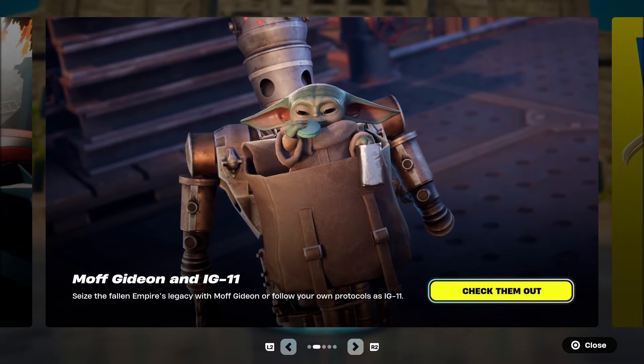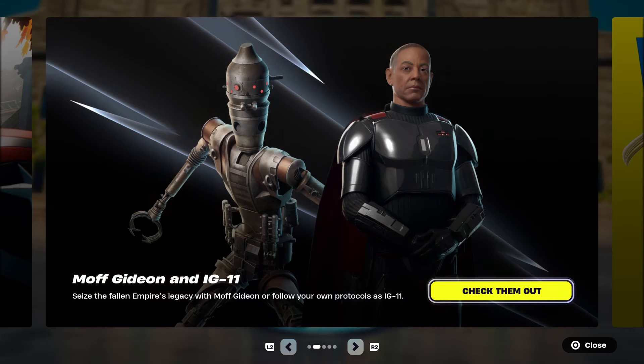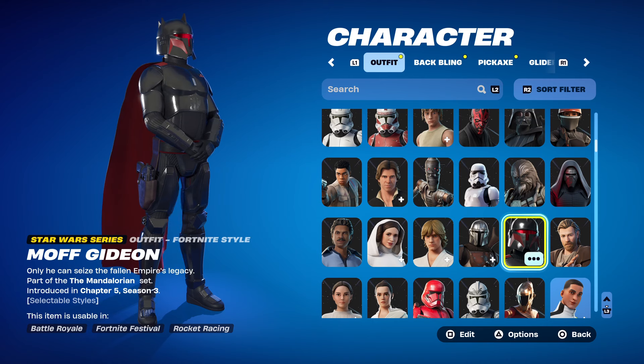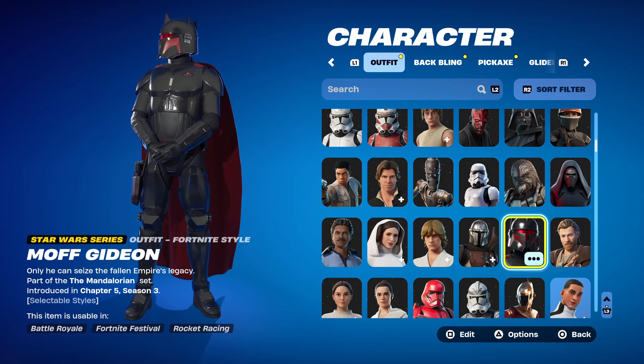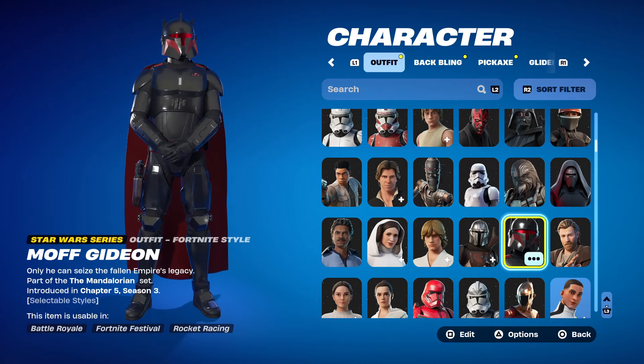One thing I want to note: in the news feed it shows IG-11 sparking — you can see he sparks and then kind of breaks down. I don't know if that's a secret reactivity or if that was just part of the trailer they showed, but as far as I know you can't do that. We're going to test and see if it's possible.